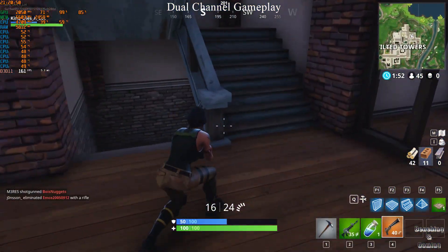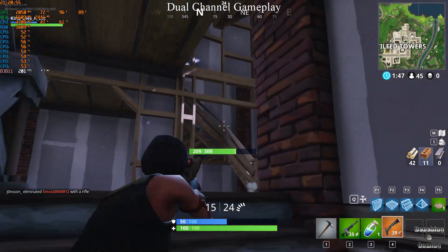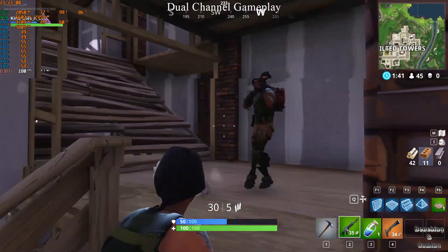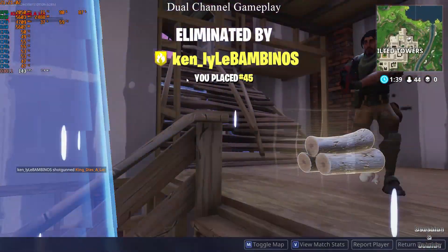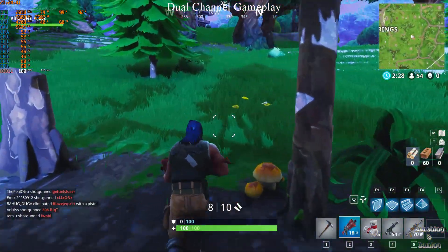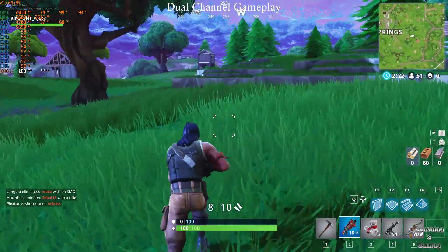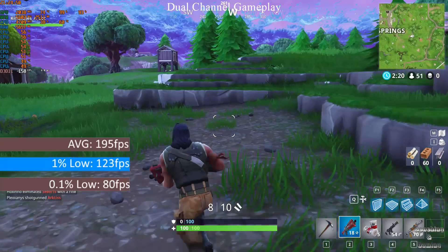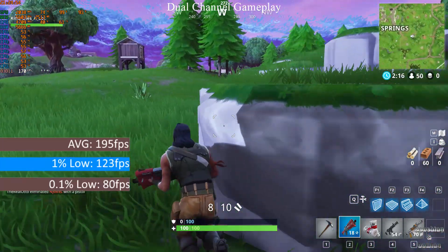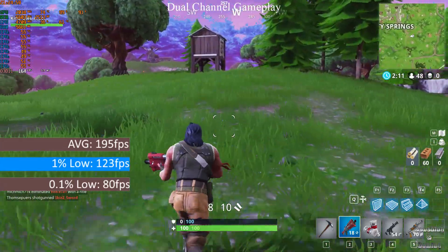The game runs on a massive range of hardware, which is one of the reasons for its popularity. On the dual channel RAM configuration at 1080p max settings with motion blur off, the FPS ranged around 150-200 frames per second, tending to stick nearer to 200, with no problems with stutter. A FRAPS bench across a few games showed an average of 195fps, and 1% and 0.1% lows of 123 and 80fps respectively — great for high refresh rate gamers.